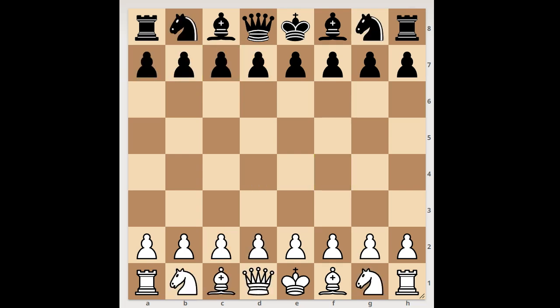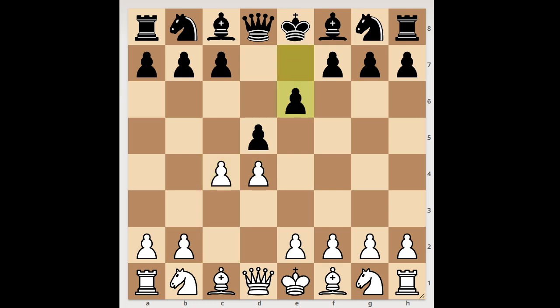Next game. And this is my favorite game today. The player with White pieces started with D4, D5, C4 — Queen's Gambit declined. Knight to C3, C5 — the Tarrasch defense. White to move. And now the fun begins: C takes on D5, C takes on D4, D takes on E6, D takes on C3.